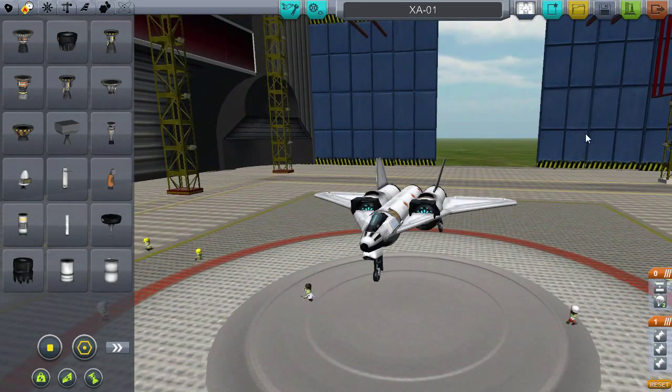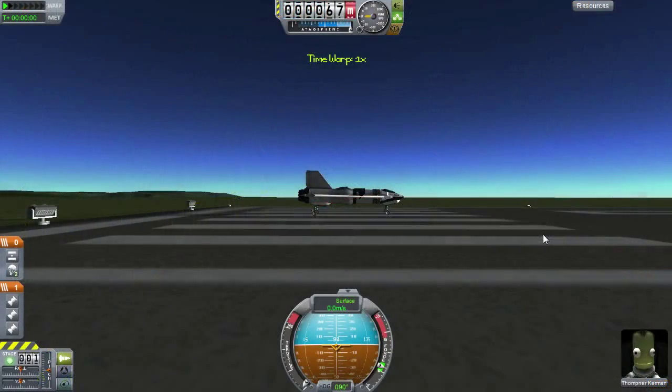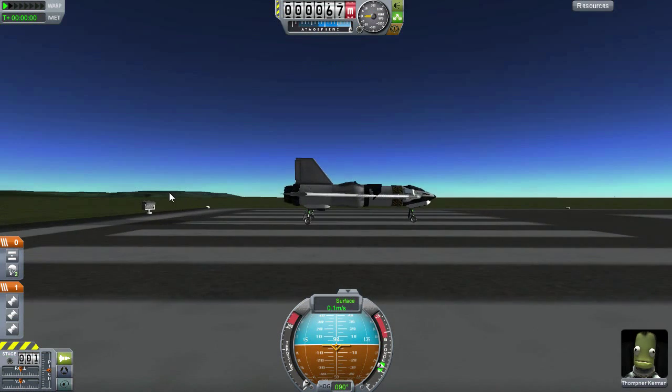I have no idea how this design is going to fare — all I've done is run it down the runway and get a few meters off the ground. I have no idea how this thing is going to handle out there in the virtual real world. Let's give it a go and see how the XA-01 fares. Hopefully I don't have to use the ejection system, but it'll probably happen.